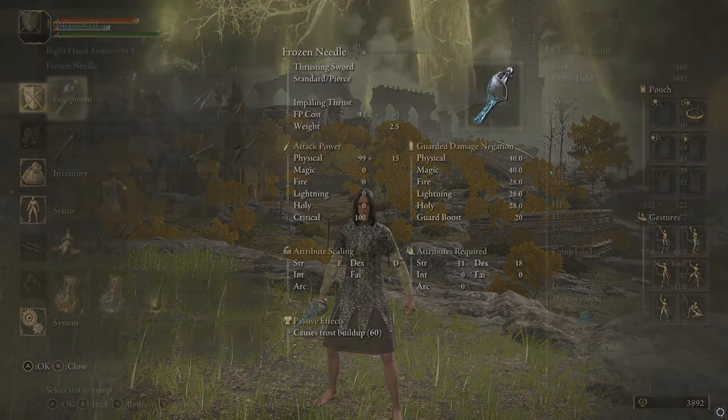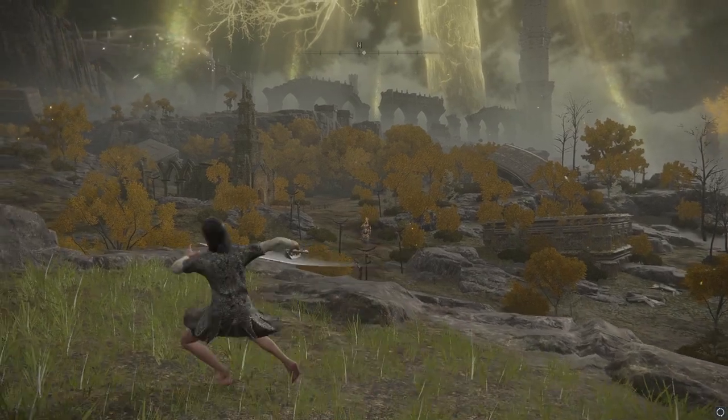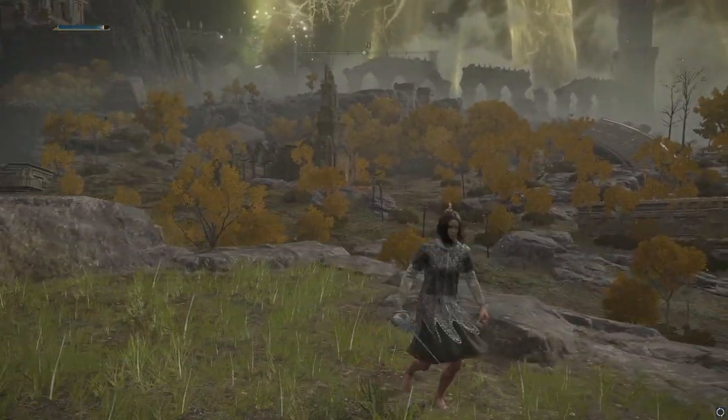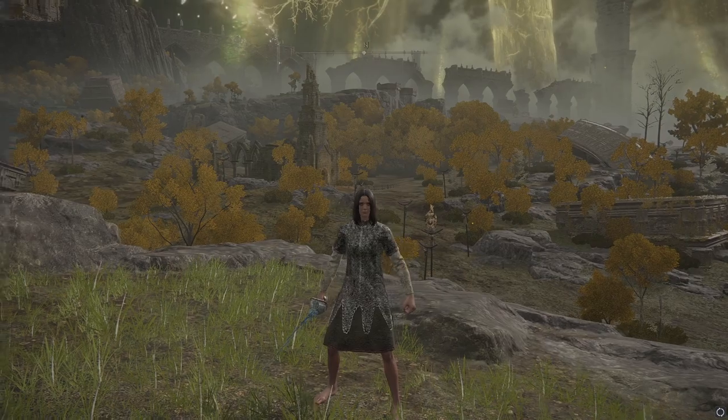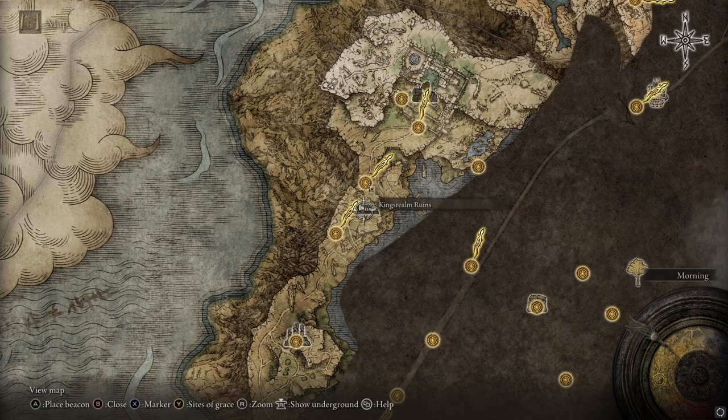I'm going to show you how to get the Frozen Needle. This is an ice rapier thrusting sword with Impaling Thrust, and it will do frost buildup on your enemies. So if you want a frost thrusting sword, you can get this over at the King's Realm Ruins by Lake Liurnia.